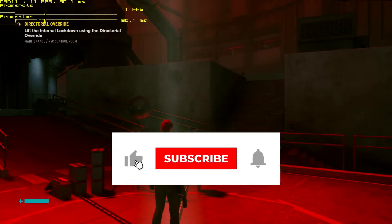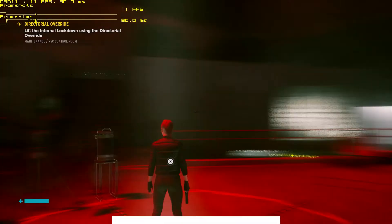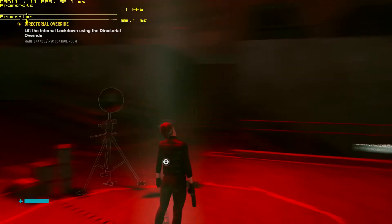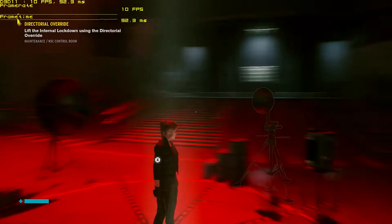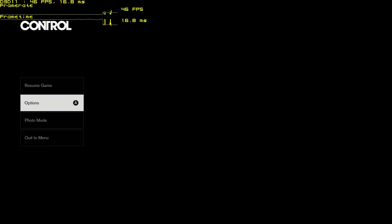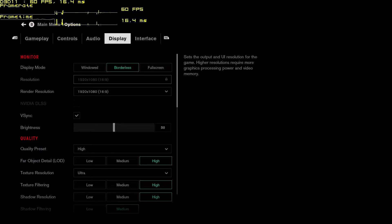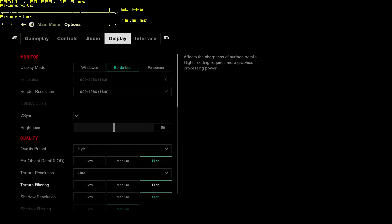Welcome back to How Does It Run. This time we're going to be looking at Control — one I've been wanting to tackle for a long time. I always start with everything maxed out at 1080p, and this is what we get: 11 frames per second. You can see the motion blur is on. It's also V-synced because that's how I play. But the goal of these videos is to always get the highest visual fidelity with the highest possible frame rate — a nice balance for our old aging hardware.